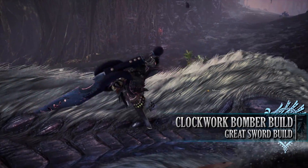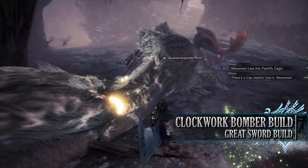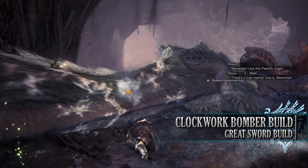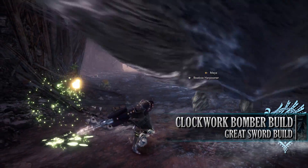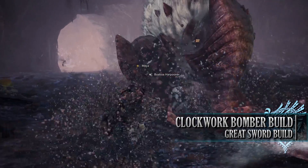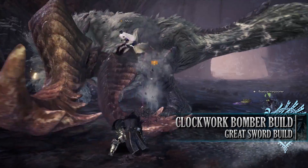This makes use of the entire Clockwork set, which is crafted from taking part in the Steamworks minigame in Seliana, and as a result allows you to get the Bombardier skill to level 5, which can normally only get to level 3. This means it's a wonderful bomber build, so I've combined this with a sleep weapon for a quirky sleep bomber build.